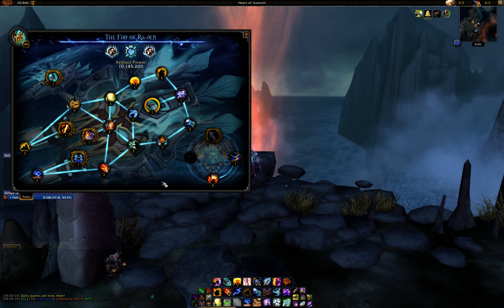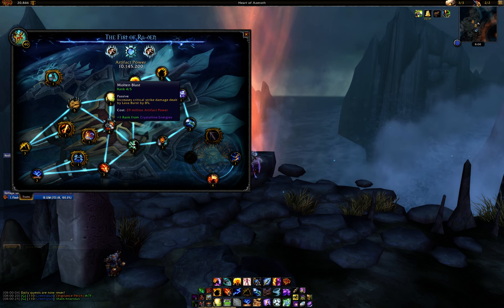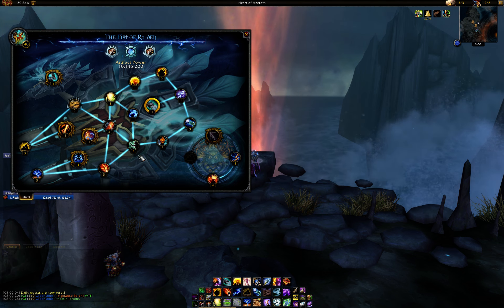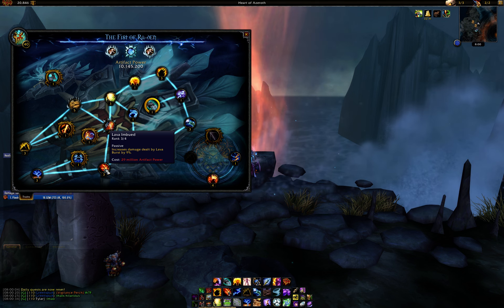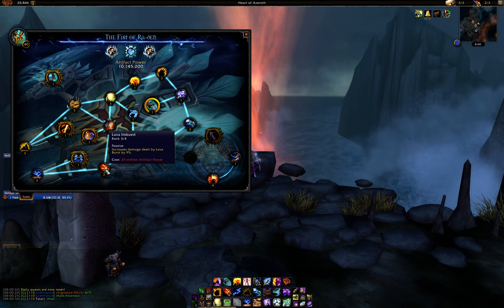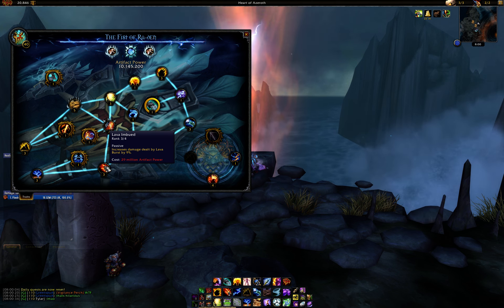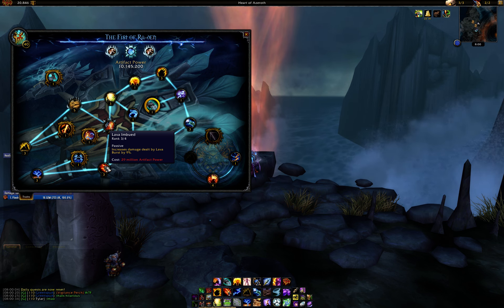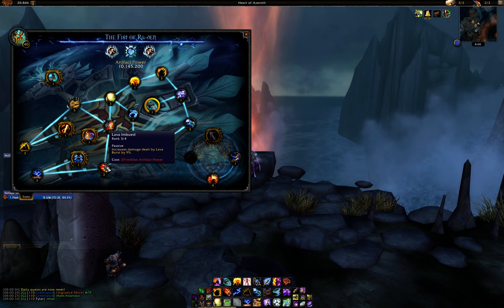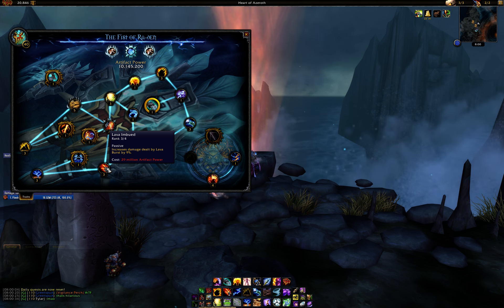After that, you have to put the four points into each of the three-point existing traits. The guide on Storm Earth and Lava says to go Lava Imbued first, which makes sense — especially if you're playing Ascendance, which with the new traits pulls slightly ahead. Ice Fury is a little worse than it was before relative to the others, so get Lava Imbued first.